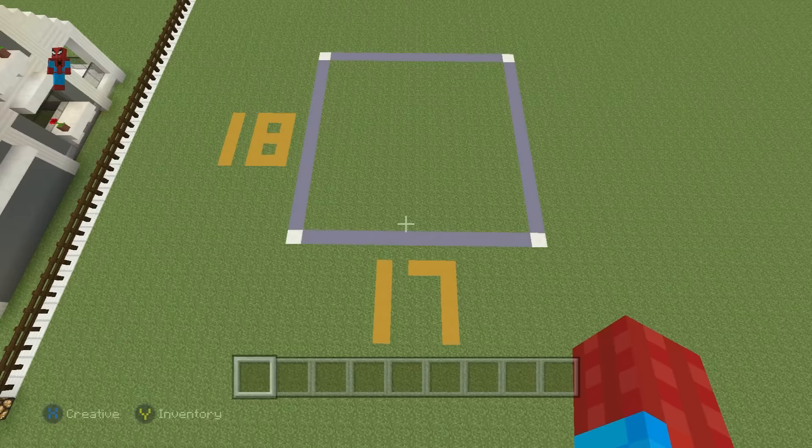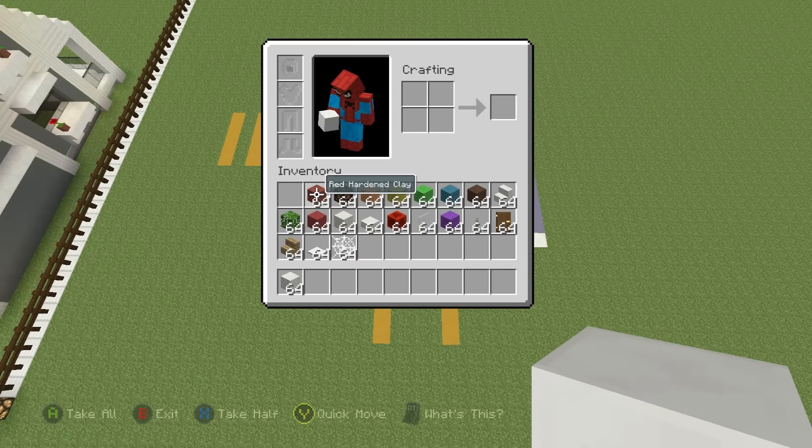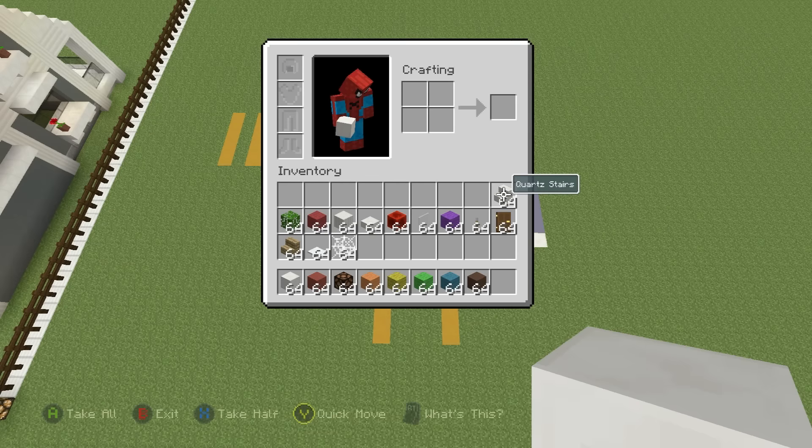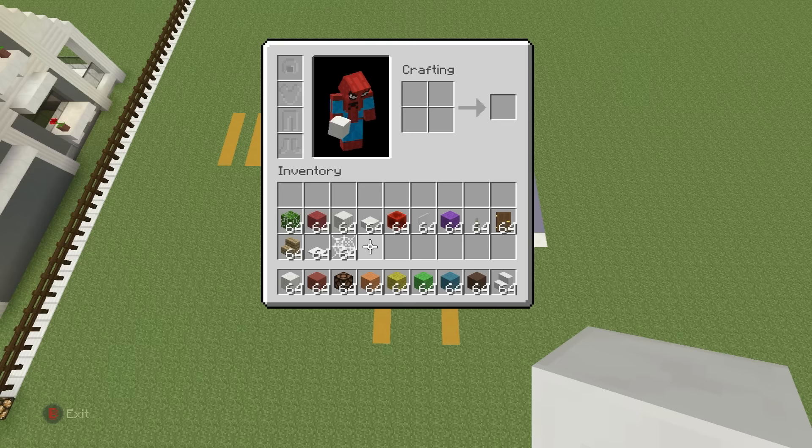So if you want to make it, here's what you'll need. Grab yourself some block of quartz, some red hardened clay, some redstone lights, some orange wool, yellow wool, lime wool, cyan wool, brown hardened clay, and some quartz stairs. Plus, we need every single other one of the materials that you can see in the inventory right now. And we might even need more, because I always forget something.